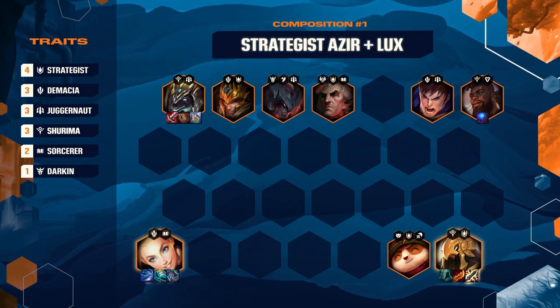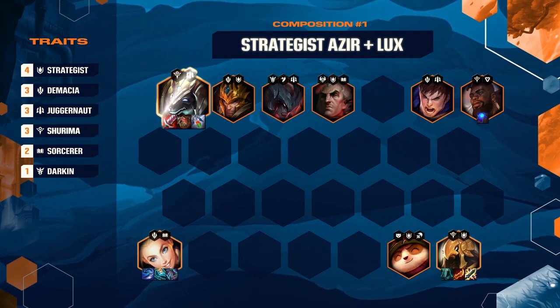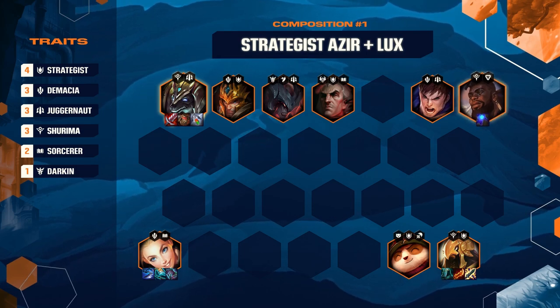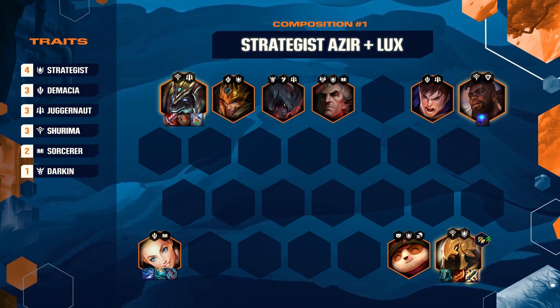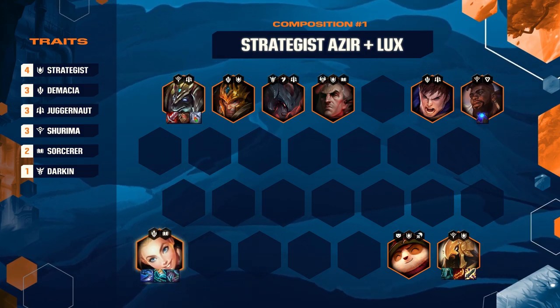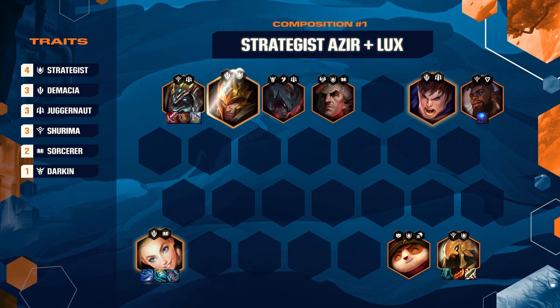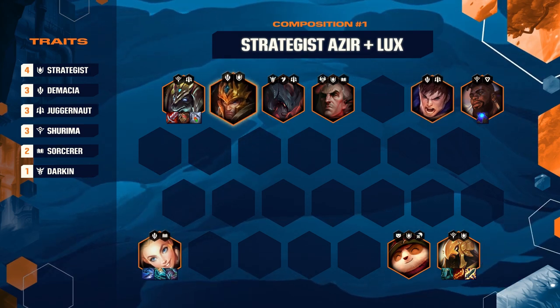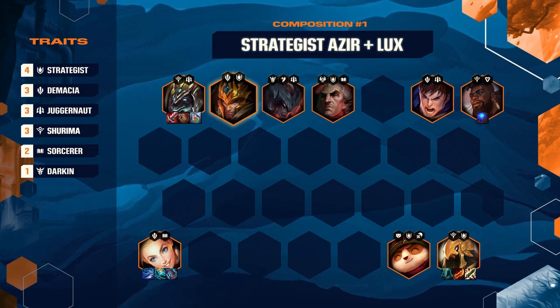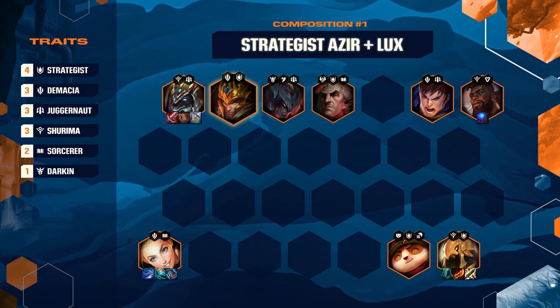Both Lux and Azir get their main synergies for maximum power. Nasus and Kassadin provide bulk and crowd control and enable the Shurima synergy, giving Azir a boost to his favorite stat: attack speed. Lux gets her Demacia core through Garen and Jarvan. Jarvan's CC absolutely ruins enemy boards, locking them up long enough for his backline carries to start chewing through the enemy front line.